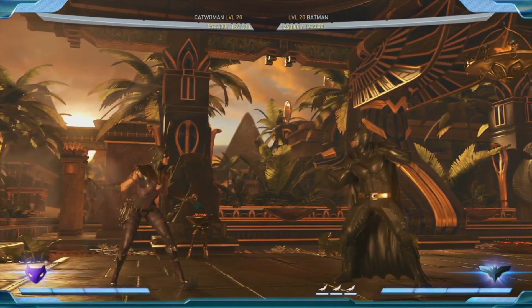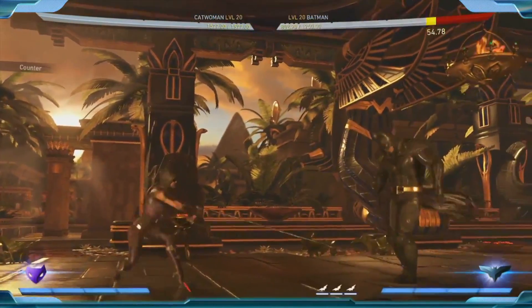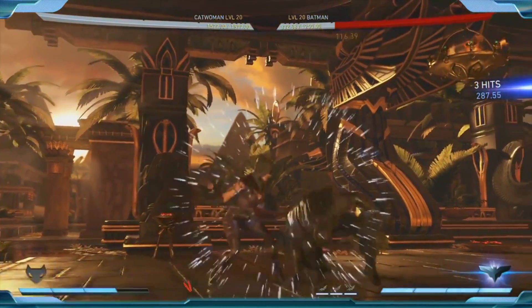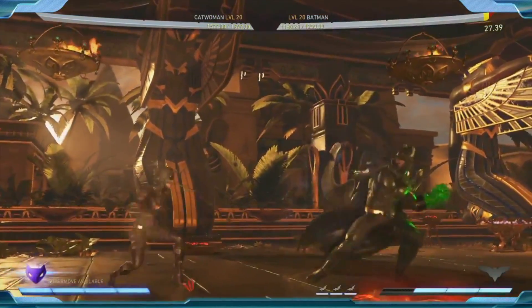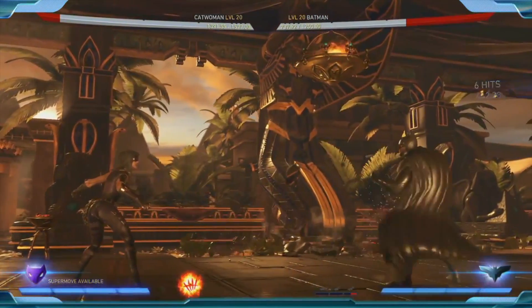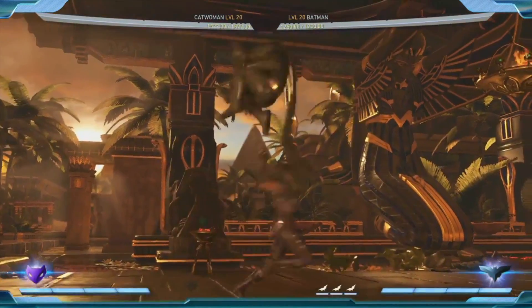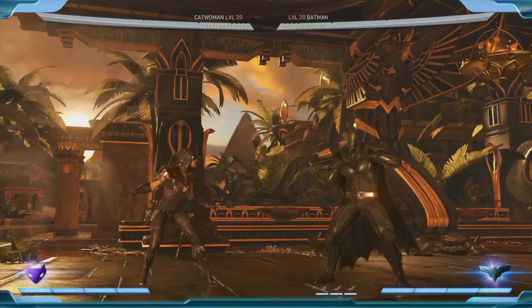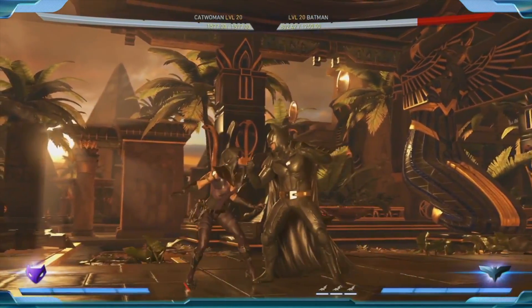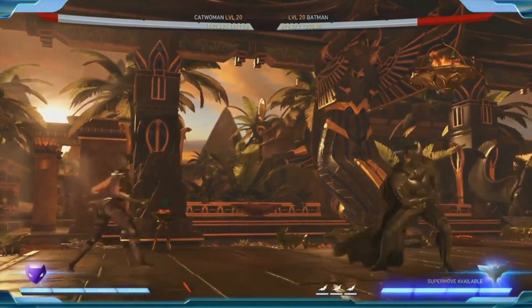She also has the low whip, a new special move where she hits them low and comes out. If an opponent is very good at keeping her out and walking back — like Aquaman or Deadshot — the low whip will keep them on their toes and do really significant damage. They're not going to be able to just walk away.